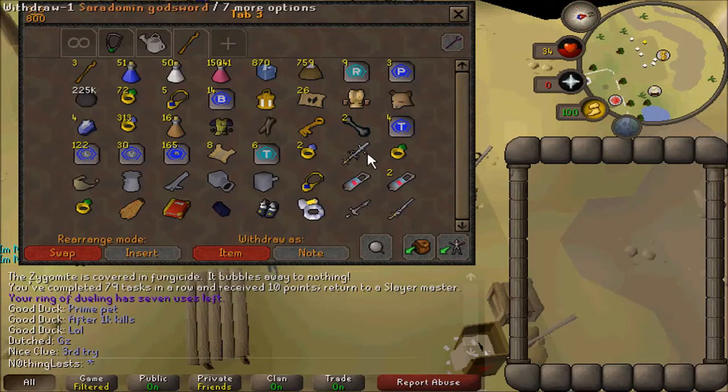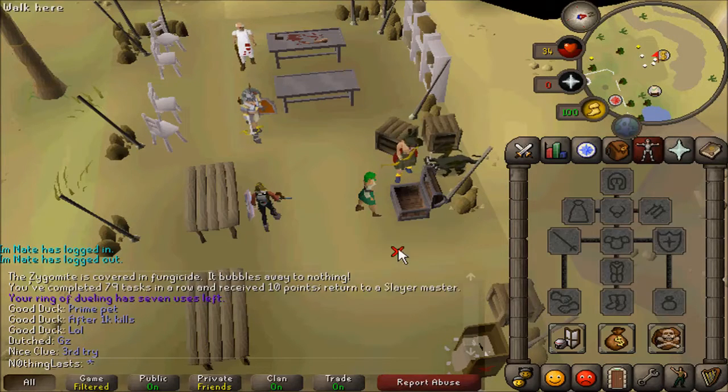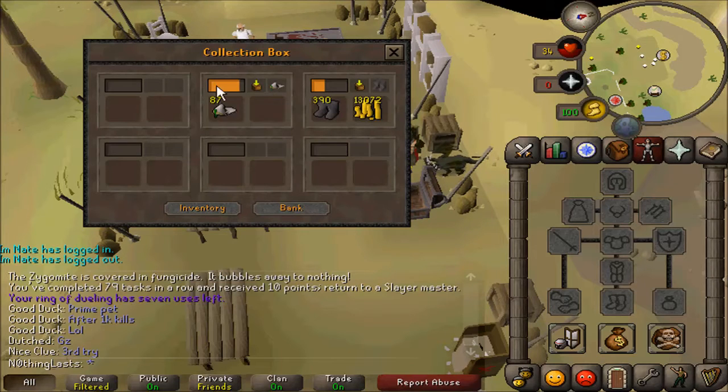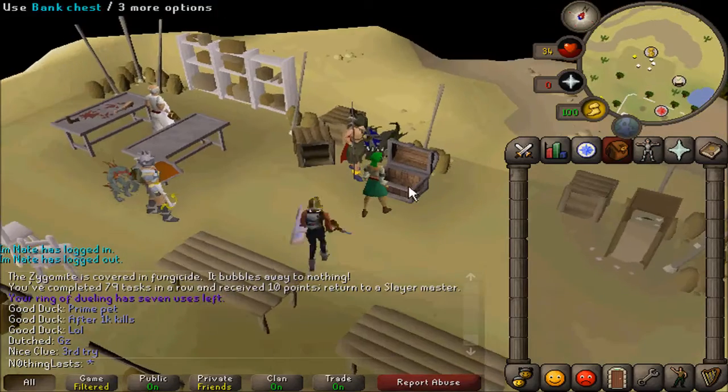Teleports, Saradomin Godsword, Regen Bracelets — it's one Strength higher than the Meath Gloves. So that's pretty much it. Let's see if I'm buying anything — buying some more Guthix Mitres and Climbing Boots. So that's pretty much everything on this account.